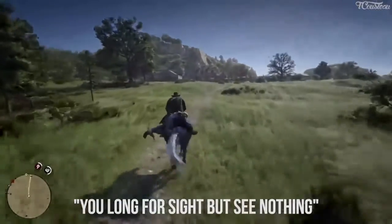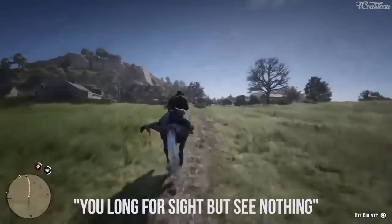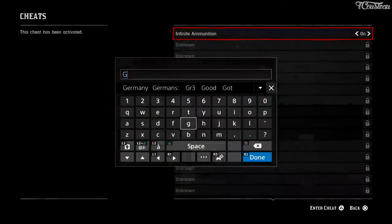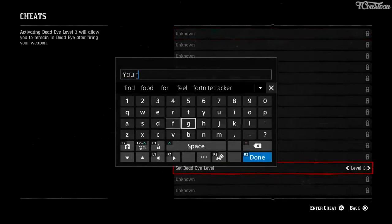"You long for sight, but see nothing" — this code makes the whole map visible by removing the fog of war. You need to purchase the newspaper after completing the Chapter 3 mission "Blood Feuds, Ancient and Modern." "I Shall Be Better" allows you to set your level of Deadeye skill to rank 3 — it doesn't need a newspaper. "I Seek and I Find" allows you to set your Deadeye level to level 5, and also doesn't need a newspaper. "You Flourish Before You Die" refills all bars for health, stamina, and Deadeye — no newspaper needed.